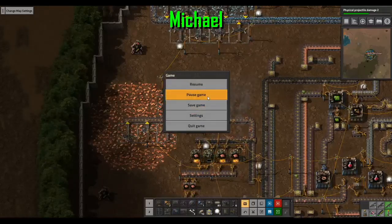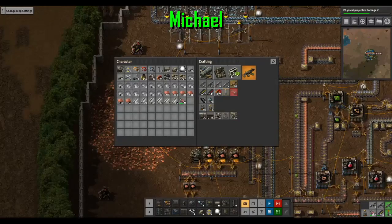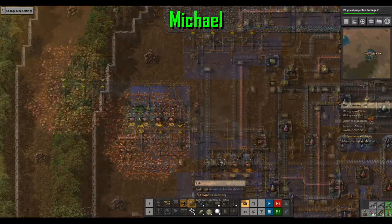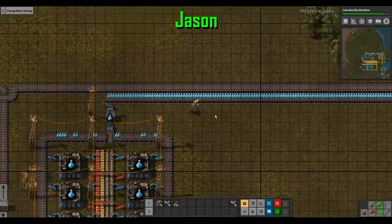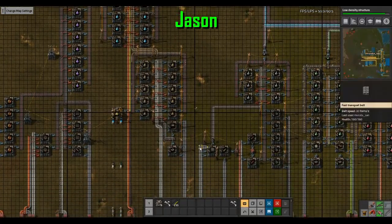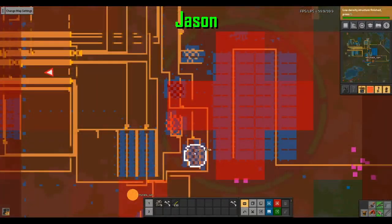I need more copper. I have to start lubing up soon. Here comes all the circuits you need. There goes all my blue research. My circuits — my copper inside the circle of trees is almost done.